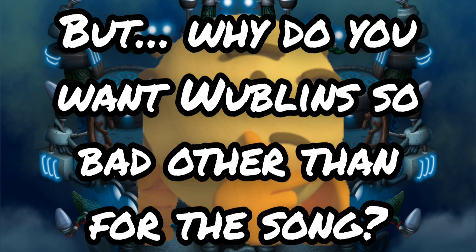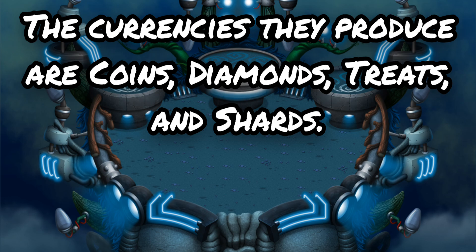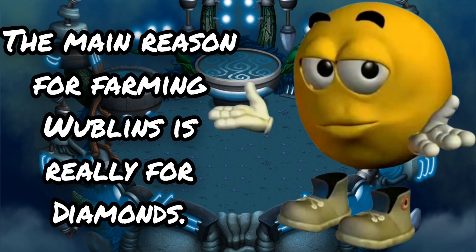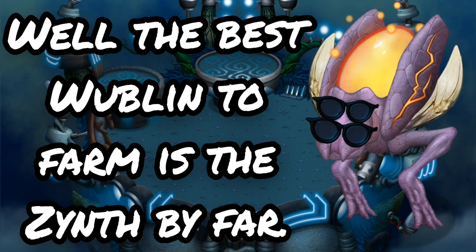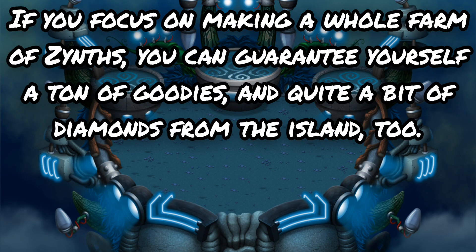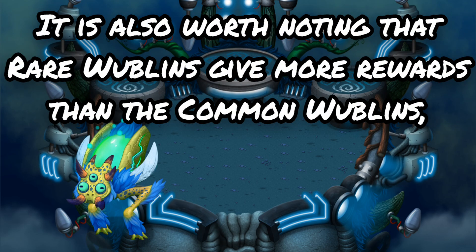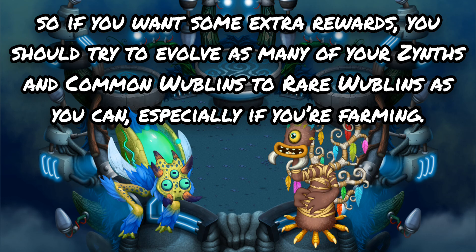But why do you want Wubblins so bad other than for the song? Well, Wubblins are a pretty versatile monster where they can produce a lot of currencies — coins, diamonds, treats, and shards. They definitely tend to produce diamonds the least, but it's always great when they do. The main reason for farming Wubblins is really for diamonds. The best Wubblin to farm is the Zinth by far — it's absolutely the easiest to wake up and only takes up a 2x2 space. Maximizing grid spaces is the very best way to make farms, because Wubblins don't take up any beds. If you focus on making a whole farm of Zinths, you can guarantee yourself a ton of goodies and quite a bit of diamonds. It is also worth noting that rare Wubblins give more rewards than common Wubblins, so you should try to evolve as many of your Zinths and common Wubblins to rare as you can, especially if you're farming.